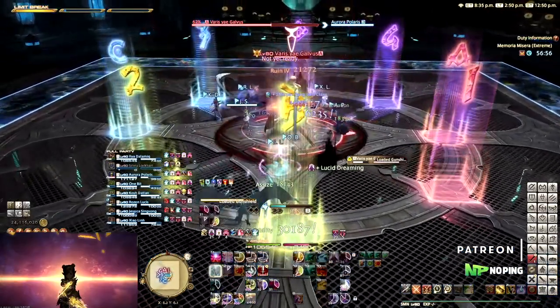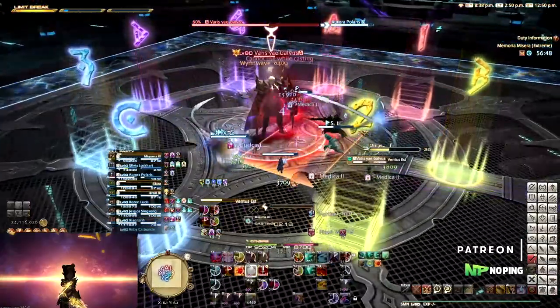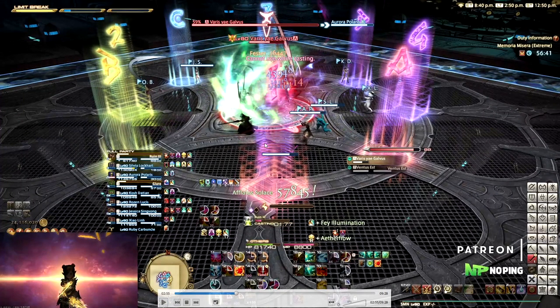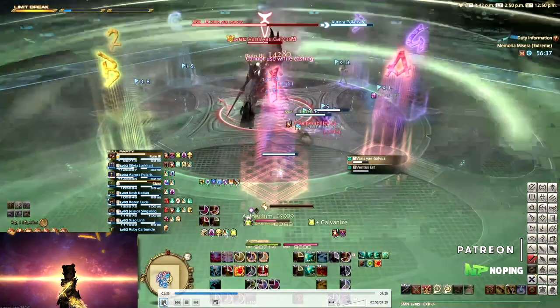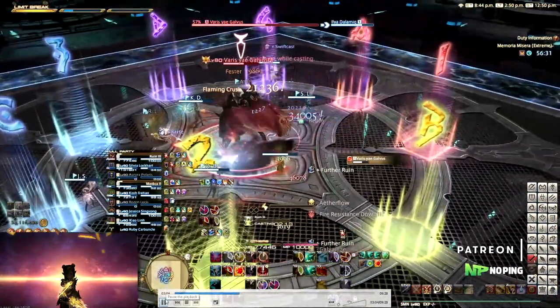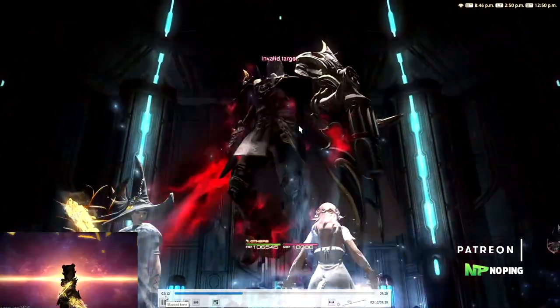Last of the three is Loaded Gun Shield. This targets all players with a fire AoE when it finishes casting. This time he spawns Ventus Est, which is the opposite of Ignis Est — Ignis is red meaning get away from the boss, Ventus is green meaning get close. With Ventus, he creates a safe spot around him, so there's a donut AoE through the whole arena with only the inside circle being safe. Everybody then moves out for their individual fire AoEs — our tank and Dragoon overlapped here, which gives fire resistance down and will one-shot you if hit by both.